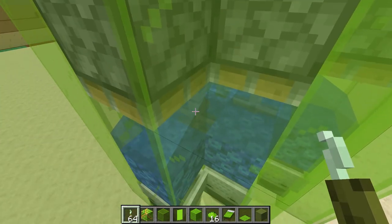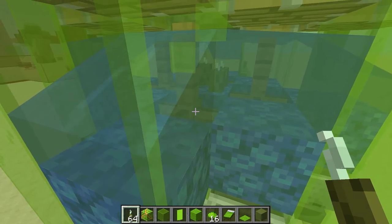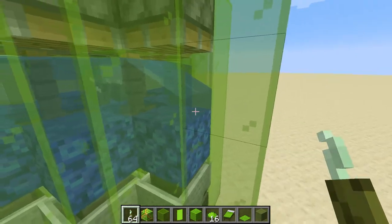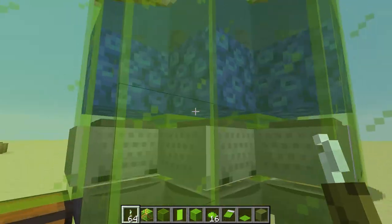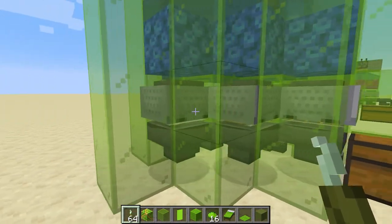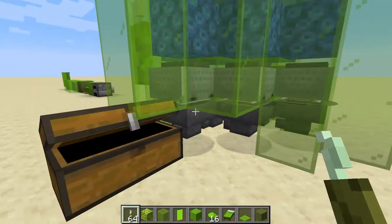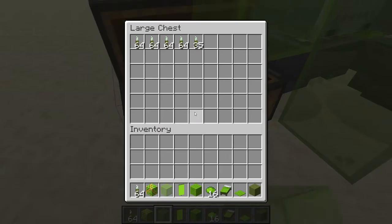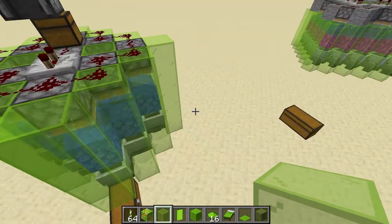Normally you would have a problem with the coral turning to dead coral, but since we have waterlogged fence gates on the inside, that's not a problem. Everything is picked up immediately by hopper minecarts that are directly below each of the coral blocks. They go into the hoppers down here and get funneled into this chest. This is a quick test I did when I built this up — just one stack of bone meal — and you can see how quickly you can get a lot of sea pickles.